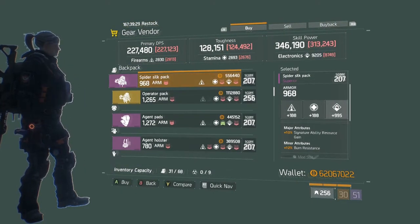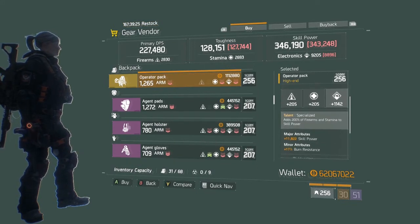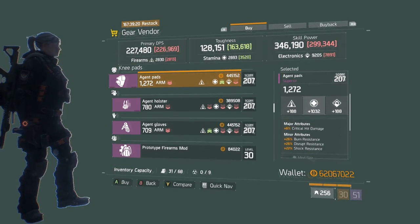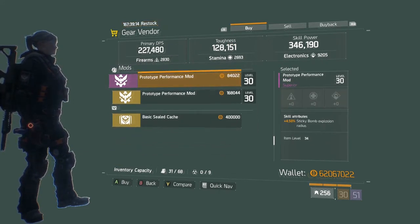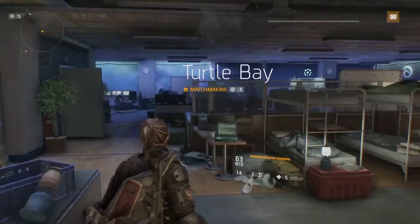Nothing really this week, to be honest — just one piece. Maybe I'll pick up a backpack. That's an okay Operator's Mask — you can get up to 1333 skill power, so that roll is kind of low. Sticky bomb, smart cover, damage resistance — not really too much here.